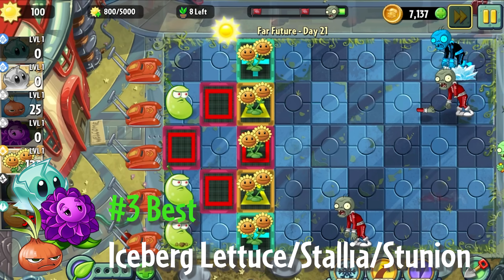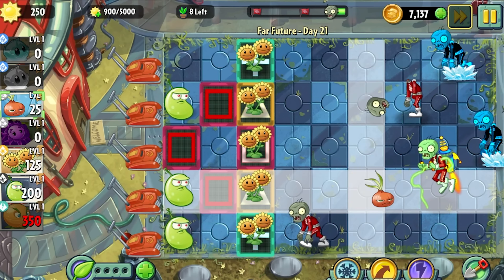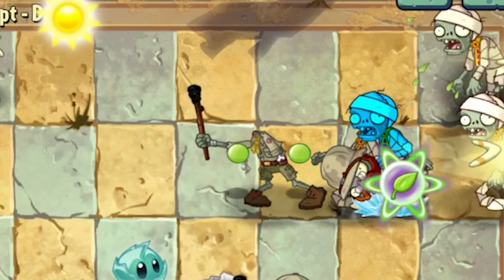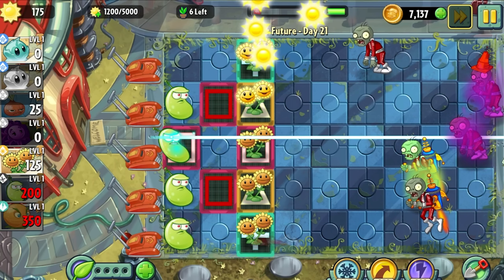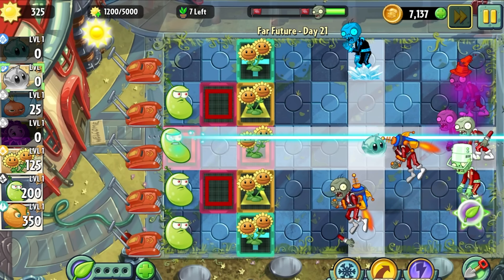For the number 3 best spot, we have a tie between — coincidentally — three plants. They do basically the same thing with some minor differences: Iceberg Lettuce freezes a zombie in place, Stallia slows all zombies in a 3x3 area, and Stunion freezes all zombies ahead of it in a 2x1 area. Personally, my go-to is Stallia, but all three of these plants have their advantages and disadvantages.